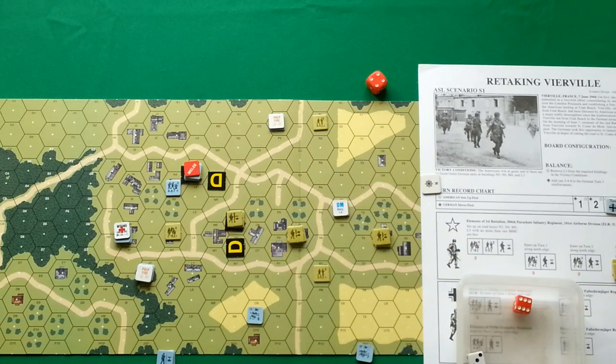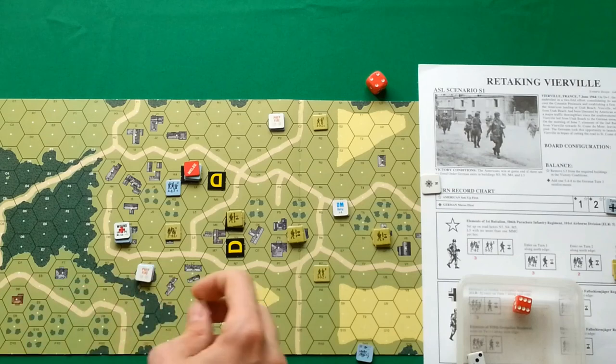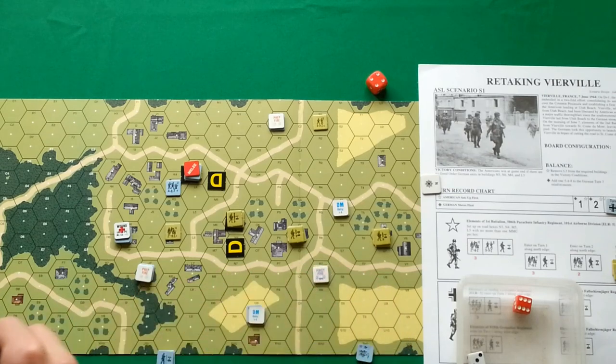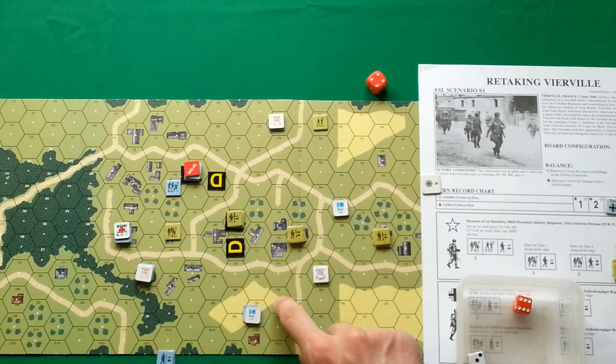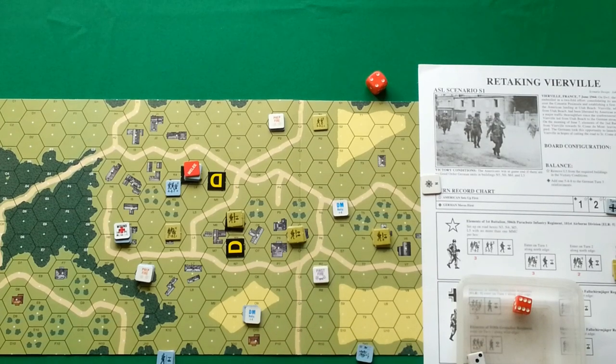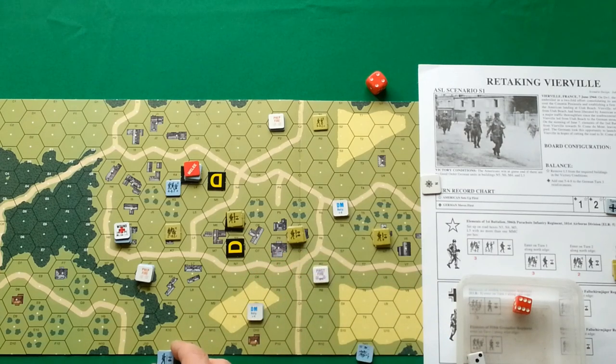They failed completely, so they go to desperation morale. Americans have plus one. There would be a residual fire of one here, but because there is grain — a hindrance on the road — we have zero residual fire. That was bad. Now moving this stack.